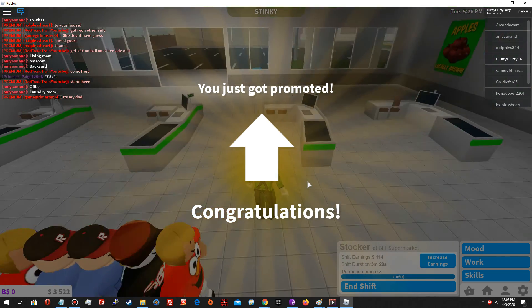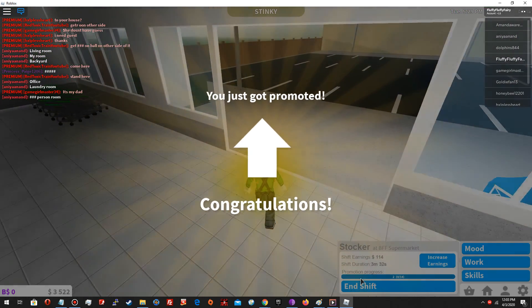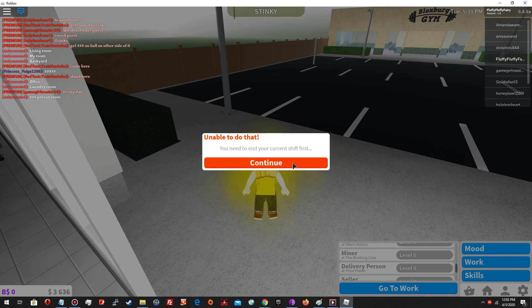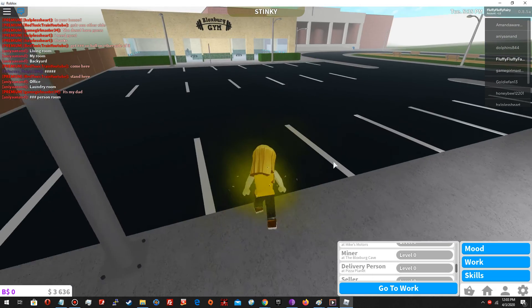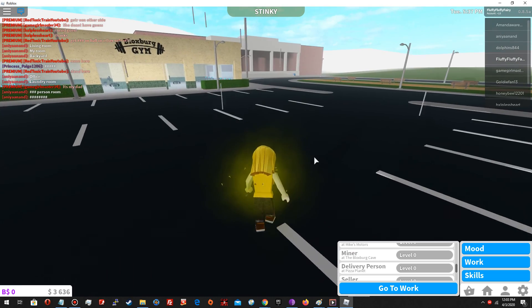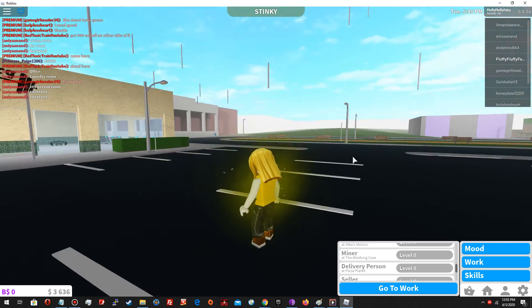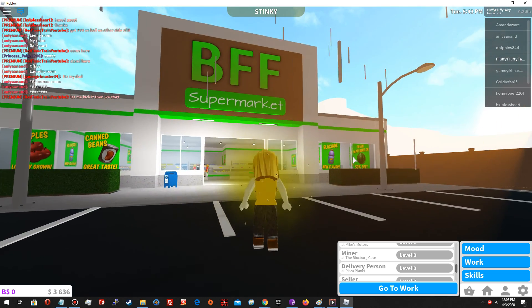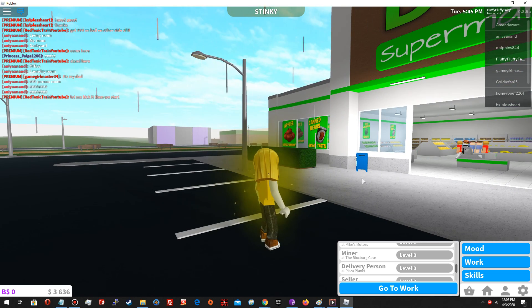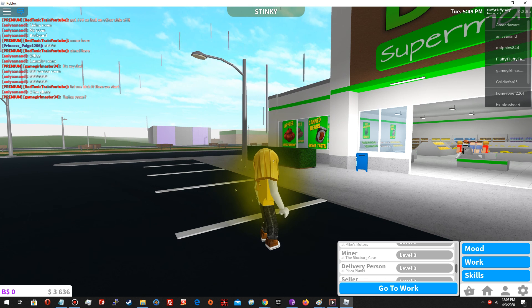I'm gonna end my shift — I've been working for about four minutes and I made one hundred fourteen dollars. You can end your shift by leaving the workplace. Maybe I'll go to the gym next, but for now you saw how to do two of the jobs at the BFF supermarket. I'll do more videos showing other jobs you can do at Bloxburg, so until next time!